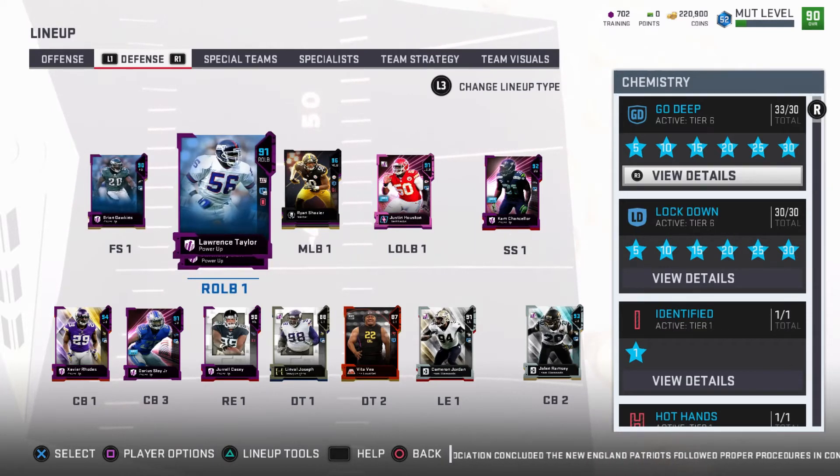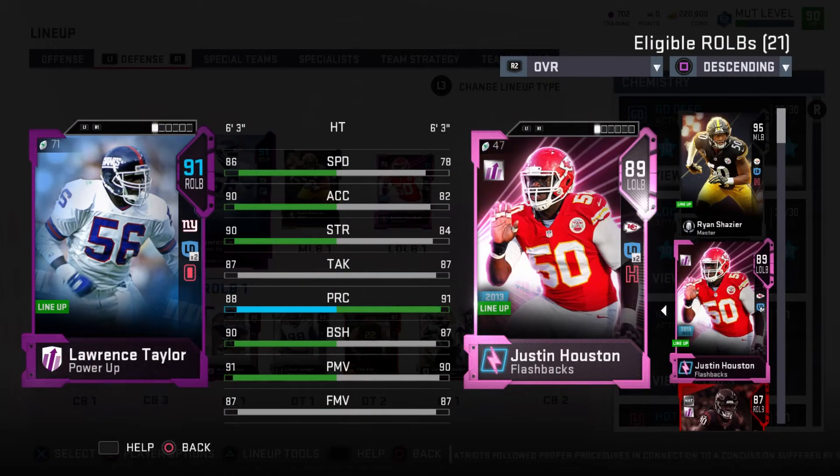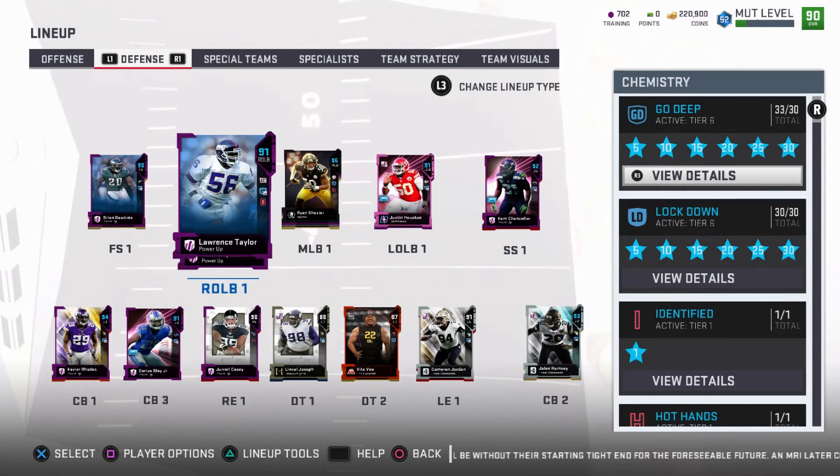For right outside linebacker I got like the best power up legend in the game — Lawrence Taylor, 90 overall. Compare him to Justin Houston who I pulled from a flashback pack and never got rid of — he's got 90 block shed and 91 power move, that's all I really care about, plus 86 speed. I put Out My Way on him thinking it works, but I've been looking at subreddits and YouTube and people are saying Out My Way does absolutely nothing — it just lights up and if he blocks it's because Lawrence Taylor is a good player, not because of Out My Way. That's actually disappointing. Hopefully they update it and make it do something, or at least give me my training points back. Lawrence Taylor and Justin Houston have my outside linebacker spots and I usually run a 4-6, so I put them at defensive ends.